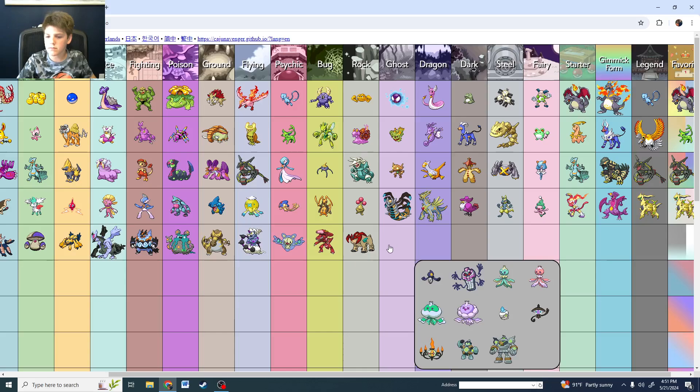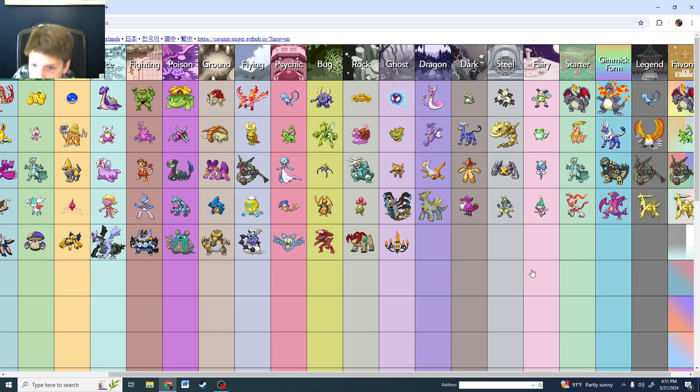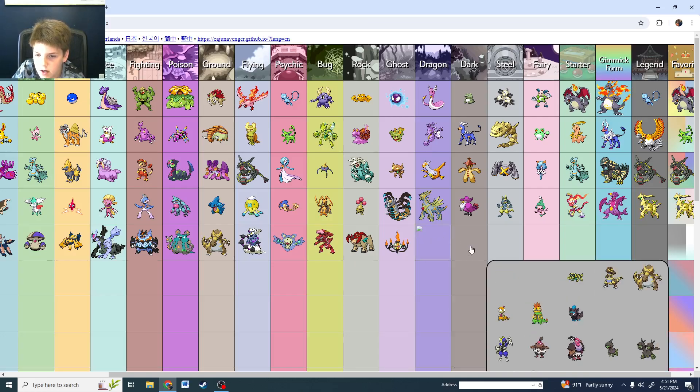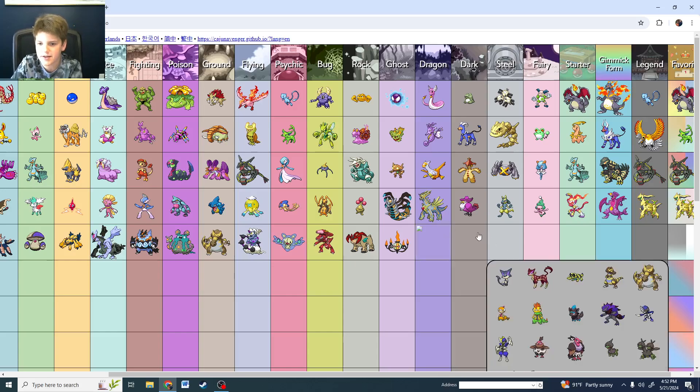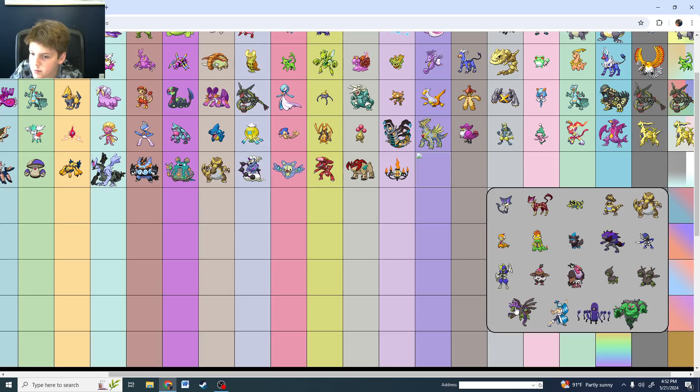I like shiny legendaries — that's pretty much what I'm going off of. Shiny Chandelure is good. Shiny Haxorus — easy dub, I don't even need to see it. I know shiny Haxorus has a good shiny, go look it up. Shiny Bisharp is good.